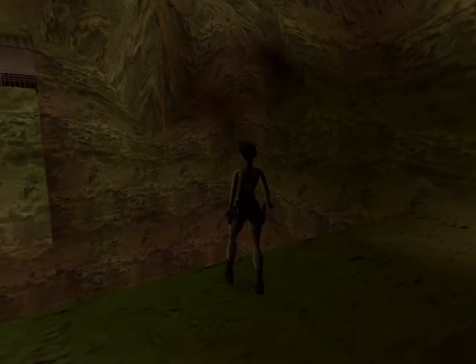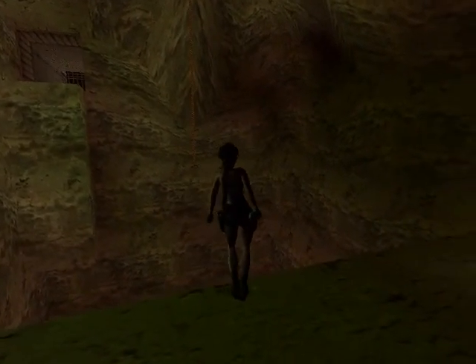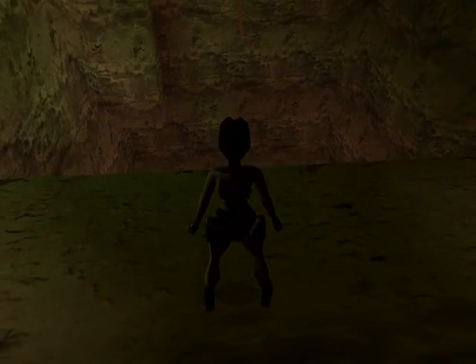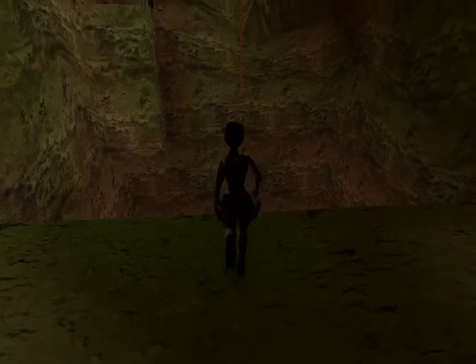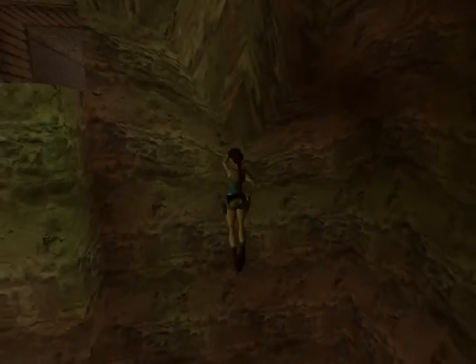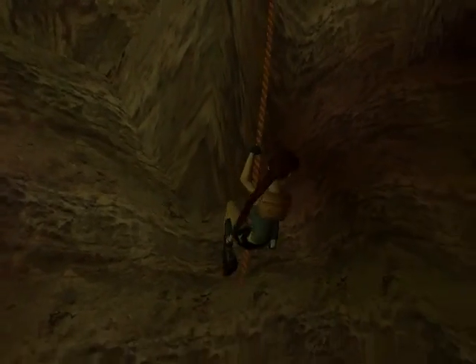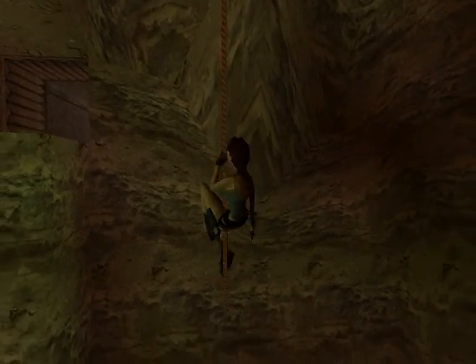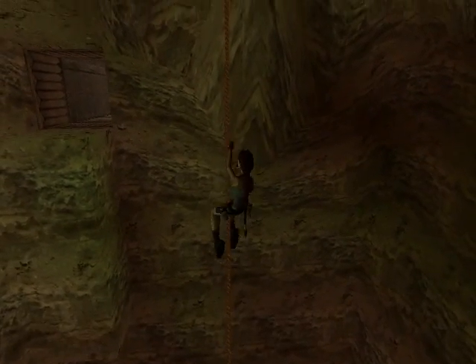We've got a fun bit, Lara — we've got a big hole in the ground and a rope, so we can just get across. We've just got to get over there; it's not particularly difficult, it's just a thing. This is where you've got to climb Lara to the top and it stops the rope from swinging about.